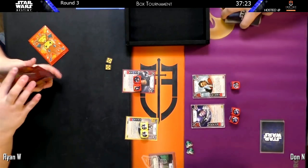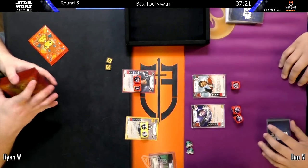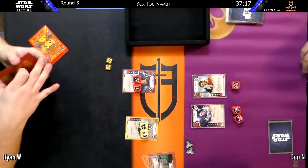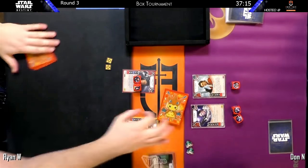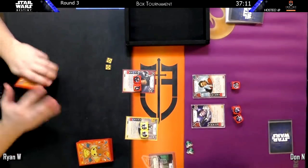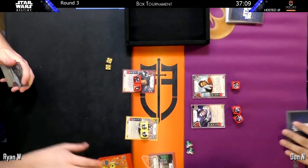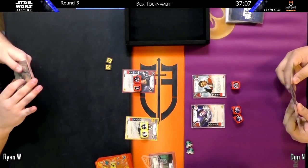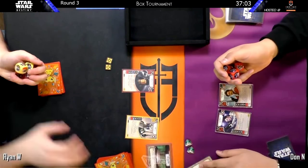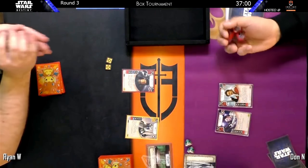I see It's a Trap in Don's hand, which I'm sure is one of the keys of this deck. You see in any kind of mono-red hero deck, It's a Trap is one of their best cards — it'll be a monster once they get a few more red guns. But here, It's a Trap even off the base — you're looking at seven damage if you have that resource for Poe. A few guns and that can get quite scary, especially when Django Veers is guaranteed to give you a gun to fire off of very quickly.